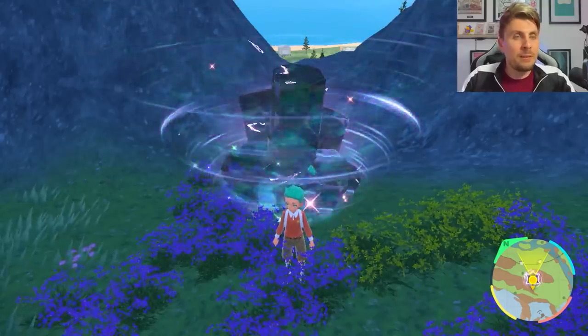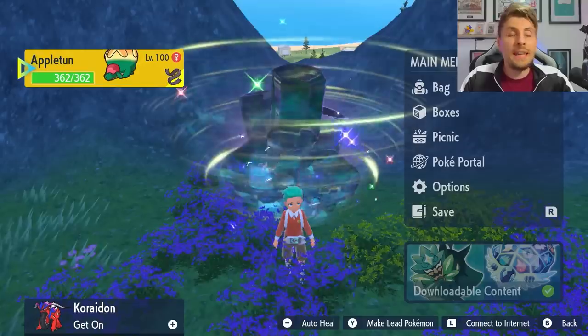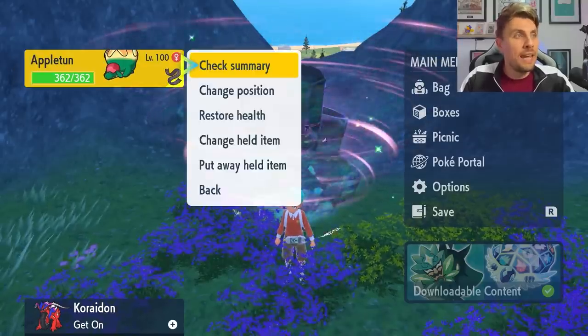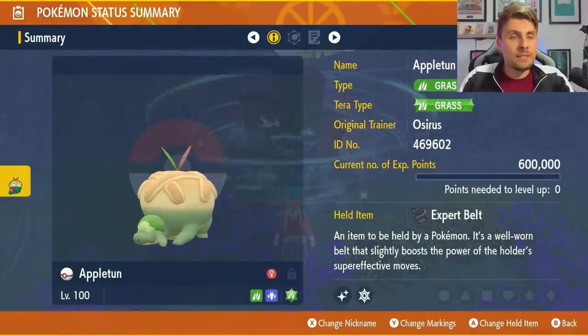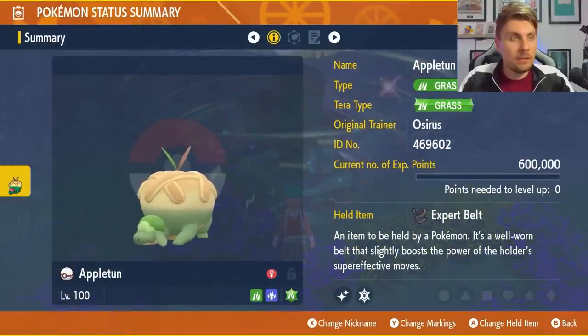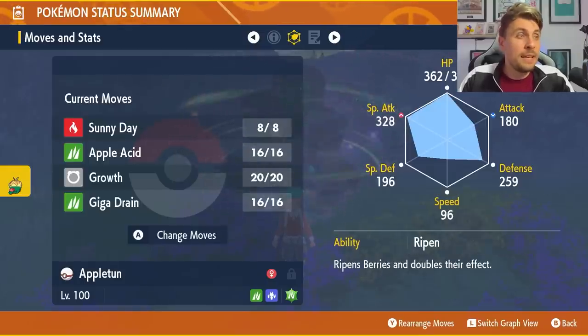The Pokémon we're going to feature in today's video to best solo Chesnaught is Appletun. Appletun is a Grass and Dragon type Pokémon. It will have the Grass Tera typing for this specific build, with the held item Expert Belt. The moveset is Sunny Day, Apple Acid, Growth, and Giga Drain.